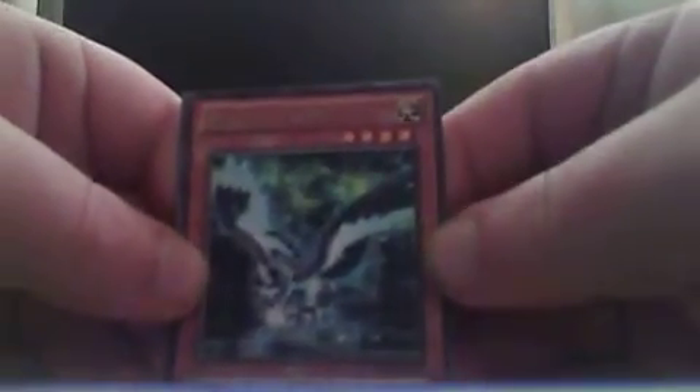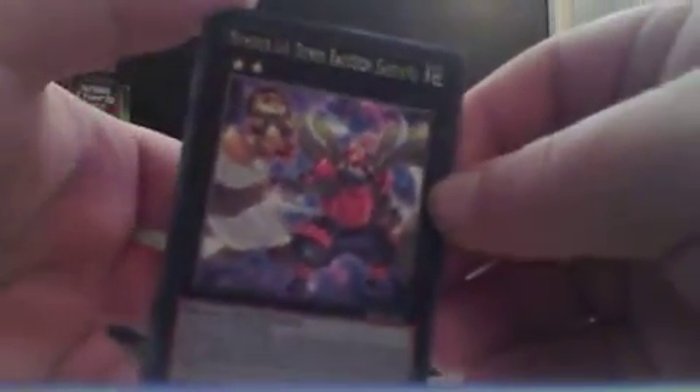Let's review these three rares: Swarm of Crows, Bujingi Crow, and Number 64 Ronin Raccoon Sandayu — weird card. And for the holos, we have the Tuning that came with it and Number 46. Must return — you control no other monsters. You can detach one XYZ material monster from this card, then activate one of these effects: special summon a dragon from your hand, target a dragon your opponent controls and take control of it, or negate dragon monsters your opponent controls' effects until the end of the turn. Awesome.